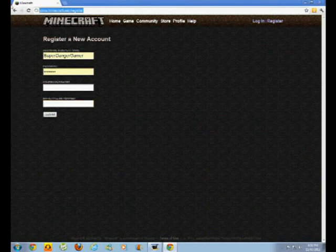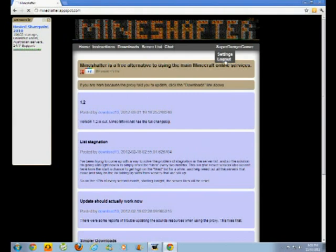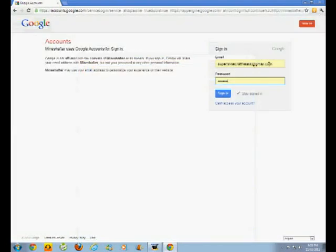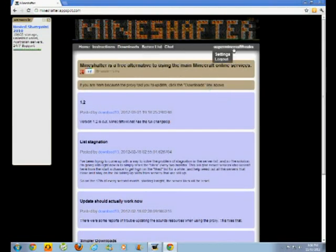After you've done that, you go to mine-shafter. Then you press login. For this to work, you need a Google account. If you don't have one, you sign up here. Enter your email and your password. Once you've done that, you sign in and log into this.